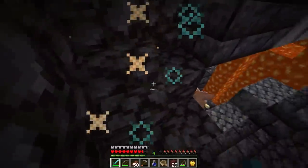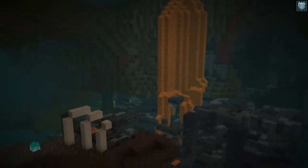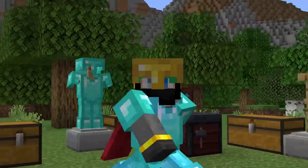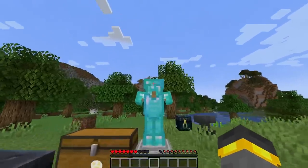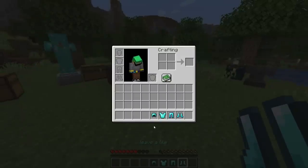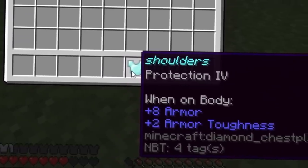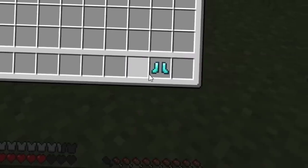Hopefully, fingers crossed, we're going to be able to find at least one smithing upgrade template inside of that bastion. The supplies for this experiment: I decided to cut out the initial survival grind. Let's just say we have decent diamond armor — Protection 4 on the helmet, chestplate, leggings, and boots.